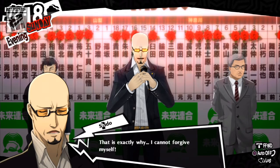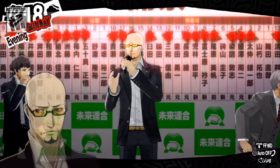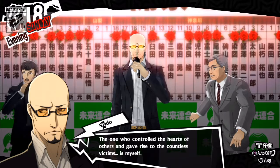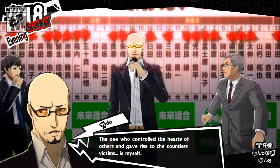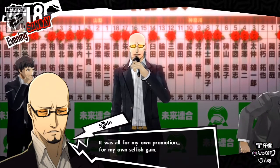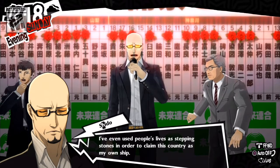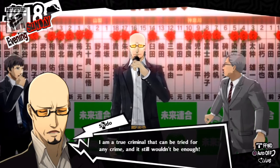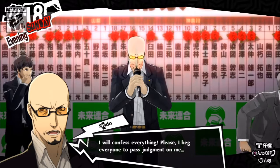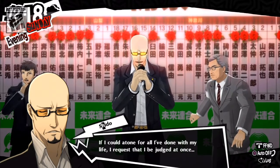In the cutscene, Shido confesses publicly: he states he cannot forgive himself, that he is the one who killed President Okumura, that he manipulated information framing the Phantom Thieves, and that he controlled the hearts of others for his own selfish promotion. He says he will confess everything, begs everyone to pass judgment on him, and requests he be judged at once.